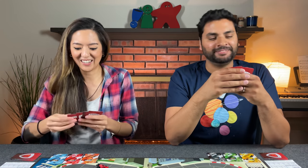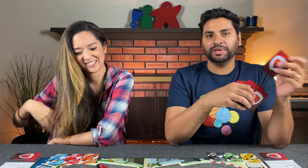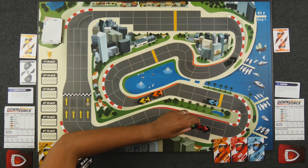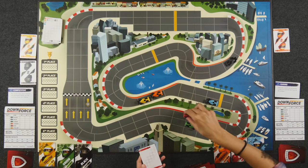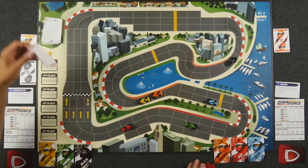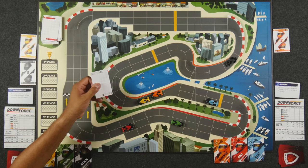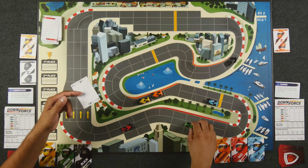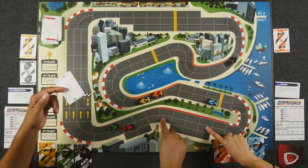Naveen plays a five-wild pushing one of his cars five spaces. Monique plays five-red, moving red five spaces. Naveen plays five-wild as green but has to recount his position — going one, two, three, four, five to confirm. Monique confirms her position as well — needing seven spaces — and she has a seven-move card.